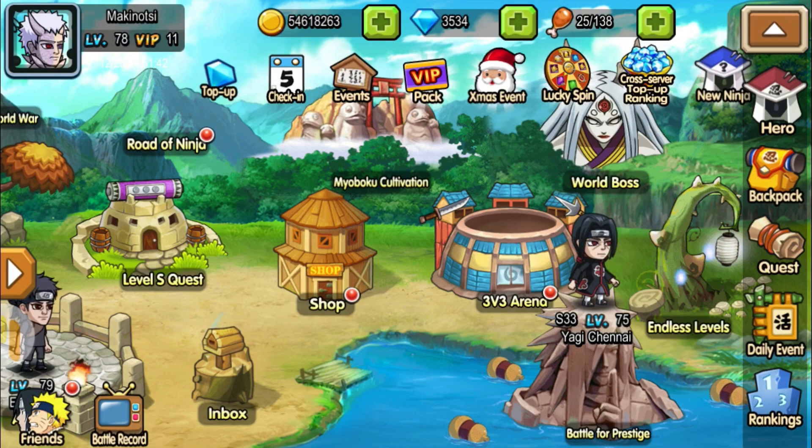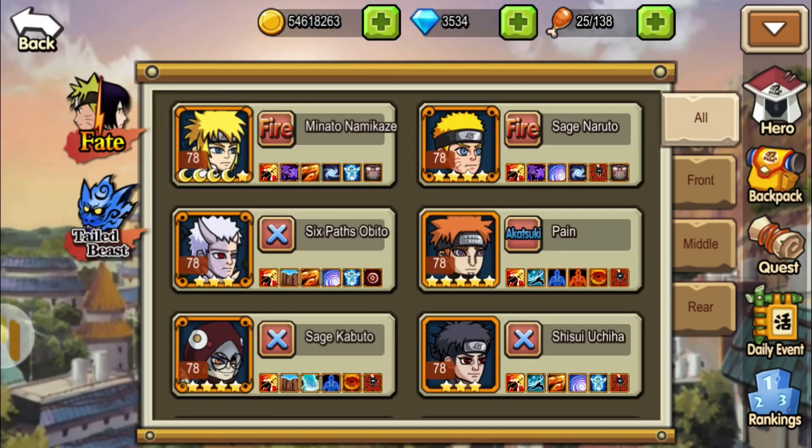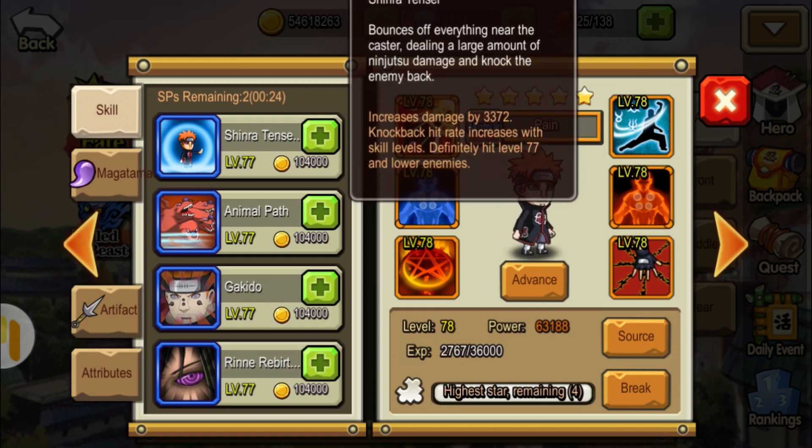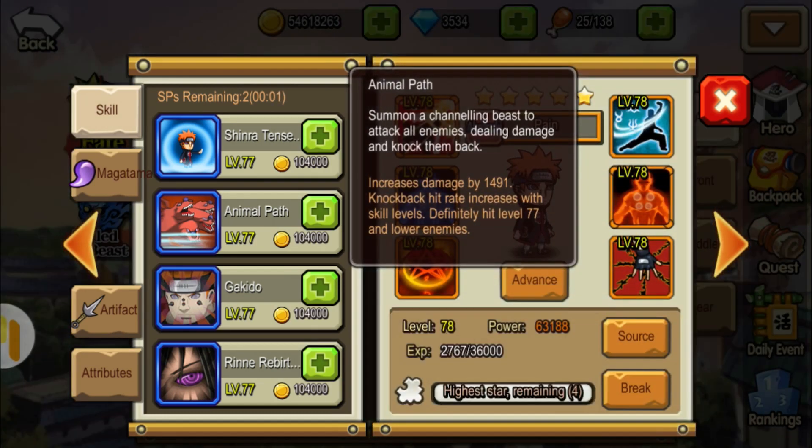Let's watch his skills. His final skill is the Shinra Tensei, which does a large amount of ninjutsu damage and also knocks the enemy back, so you'll have a greater advantage. He knocks back the enemy for the front row ninjas, meaning they would be delayed in attacking you. It increases damage and knock back hit rate is also increased.